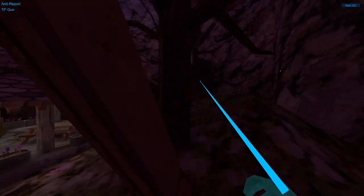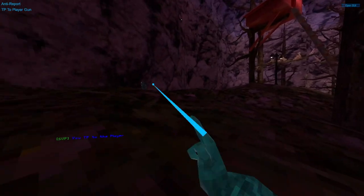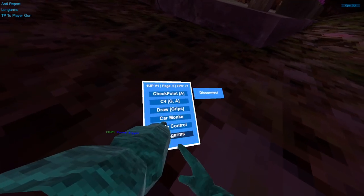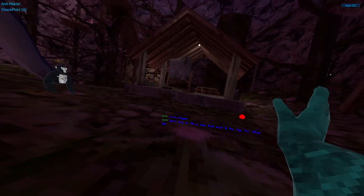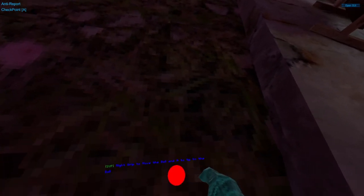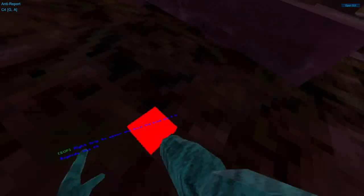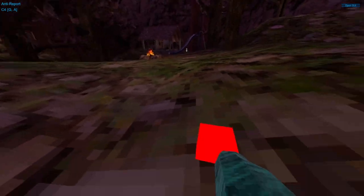TP gun — you just point it somewhere and teleport. There's also TP to player gun. Checkpoint — you place it down with your grip, press A, and then you spawn on it. It's very accurate.